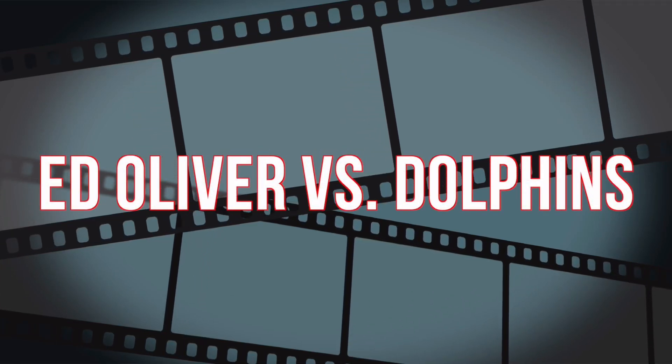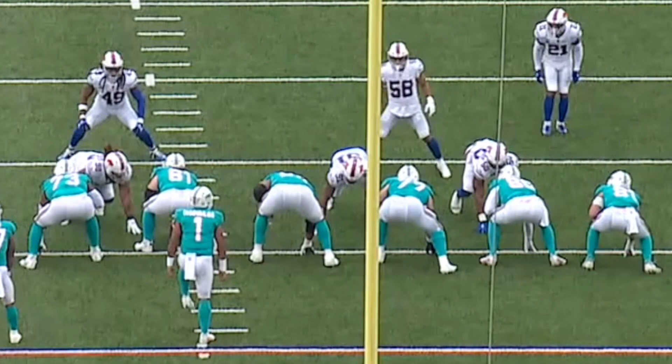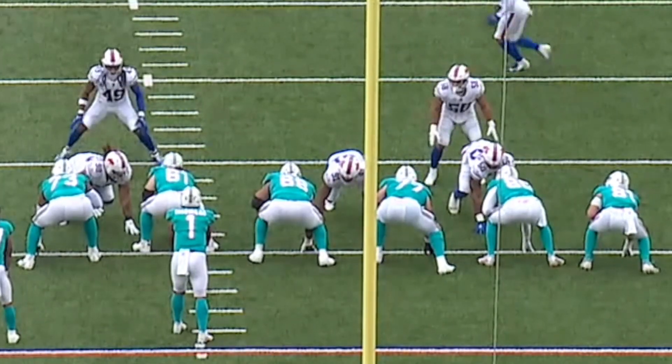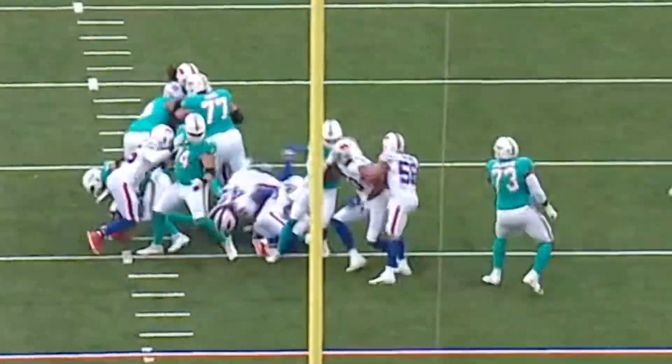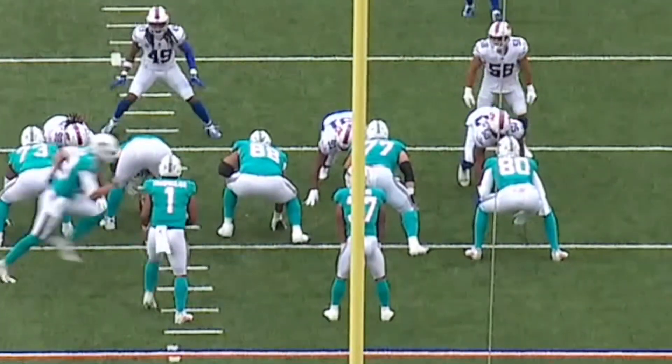Defensive tackle Ed Oliver had one of his best games as a pro. Against the Dolphins he finished with three total pressures, two tackles, and two stops. At times he occupied two offensive linemen so that the linebackers could roam free, and in passing situations he was disruptive.